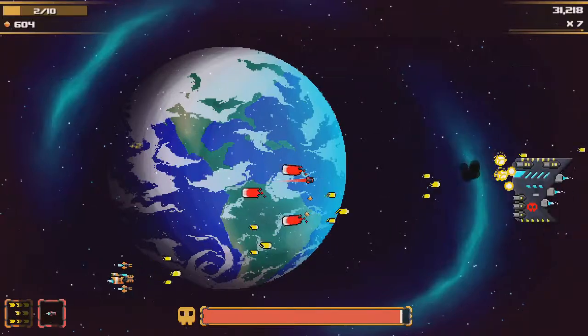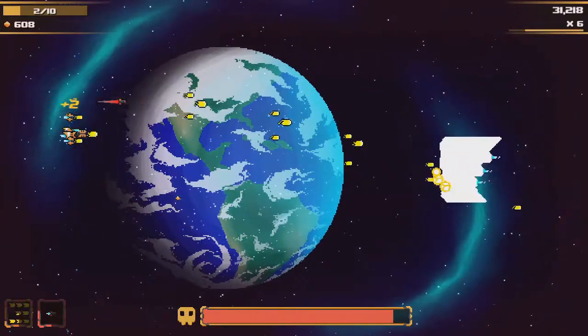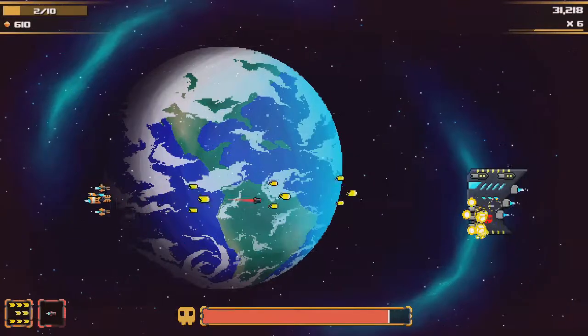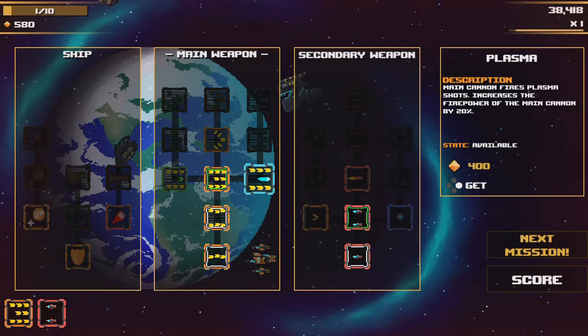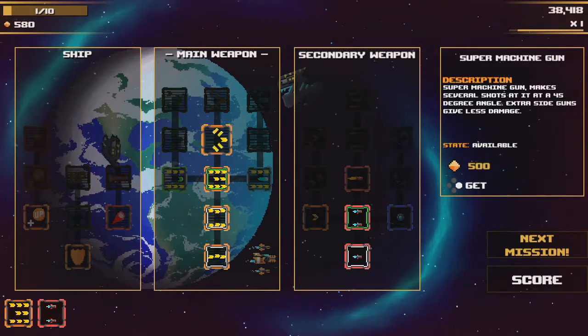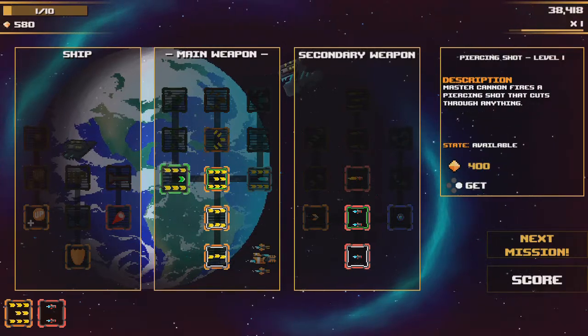At the end of each stage is a giant boss ship that you have to destroy, each with their own strategy to defeat, and after defeating them, you complete the stage and get to spend points collected from destroyed enemies on upgrading weapons in your ship, with plenty of good upgrades between different weapon types as well as upgrades to those weapon types.